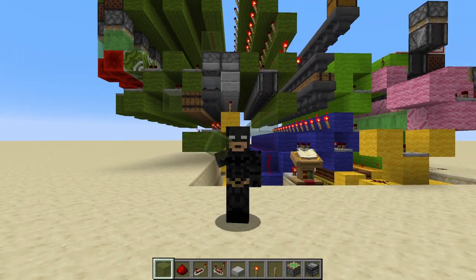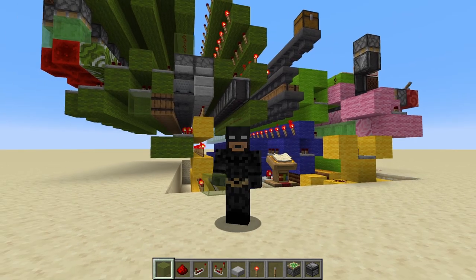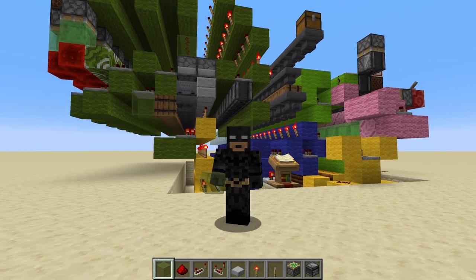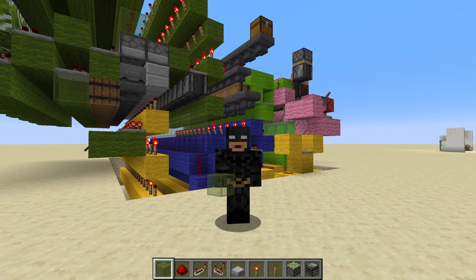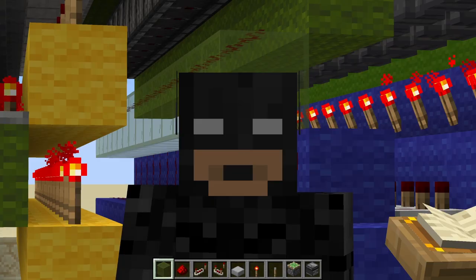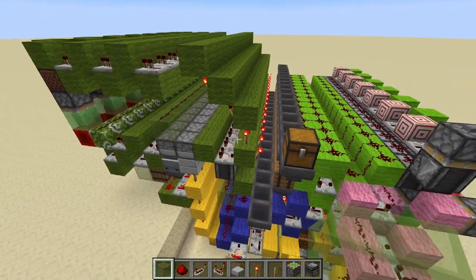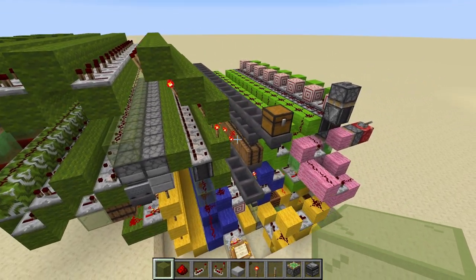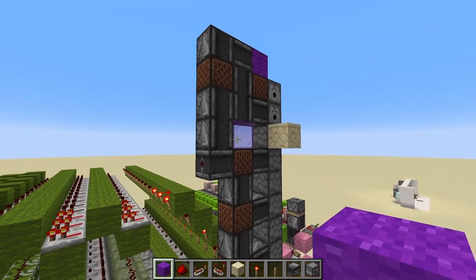Hi, and welcome to part 2 of over-engineering this boutique armor shop. If you haven't seen part 1, I highly suggest you do so, or else this video won't make any sense at all. So link to that is in the description and in the iCard. So without further ado, let's get started. In the last video we finished the inventory and price management systems, so now it's time to start working on the storefront and getting everything connected together.